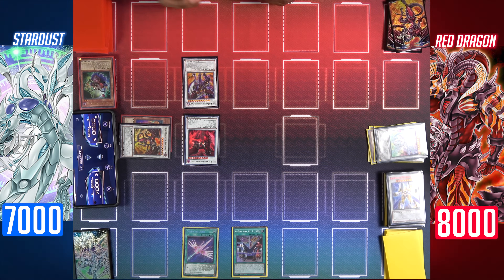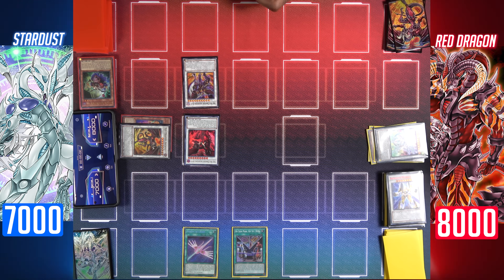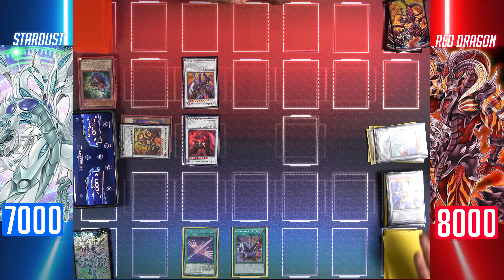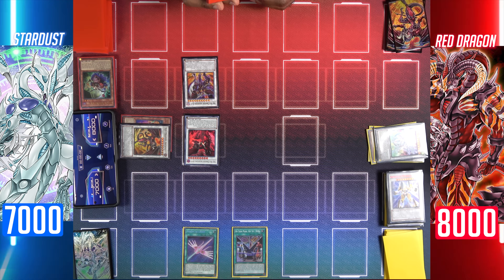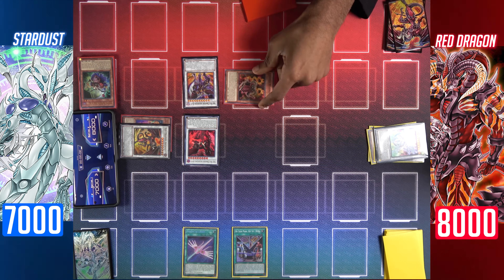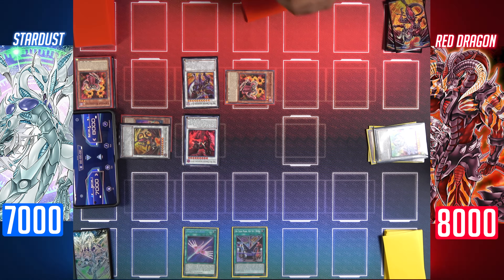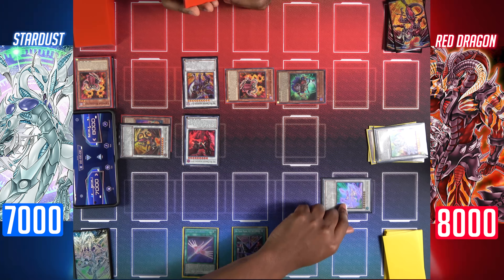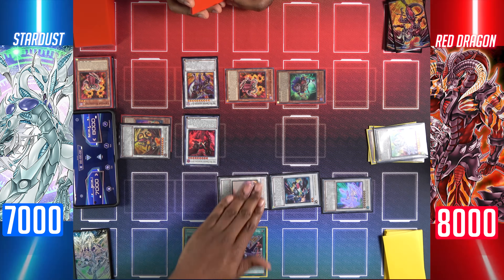That activates Hot Red Dragon Archfiend Bane's effect — when it inflicts battle damage, I can special summon two tuners with the same level: one from my deck and one from my graveyard. That activates Satellite Warrior's effect to special summon up to three Synchron, Warrior, or Stardust monsters from my graveyard. Special summon Crimson Resonator from my deck at level 2 and Vision Resonator from my graveyard also at level 2. I'll summon Excel Synchro Stardust Dragon, Formula Synchron, and Stardust Dragon.